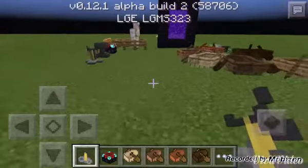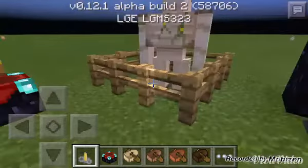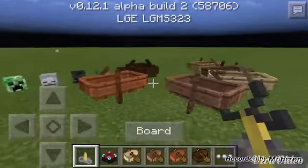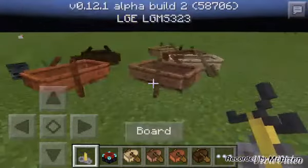Hey, what's going on guys, welcome back to another video! Today I just wanted to show you guys this new alpha build 0.12.1. There's iron golems, there's another portal, bobble little tiny heads, new color boats.